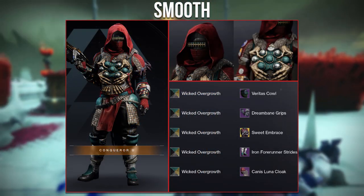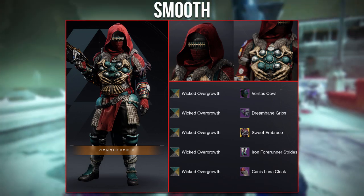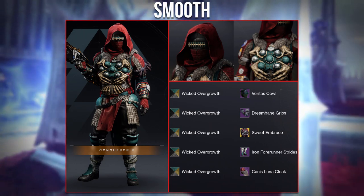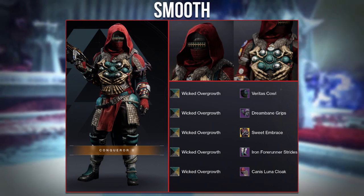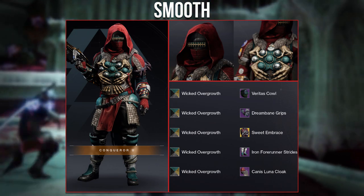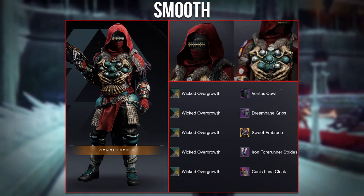This next set comes from Smooth and uses the new Sweet Embrace ornaments for the Omni Oculus. All the pieces blend so well and it's a fantastic use of the shader Wicked Overgrowth. I particularly like how the cloak and helmet blend, making them look like one cloth piece. Fantastic job, Smooth.